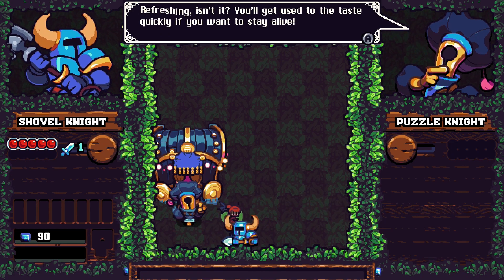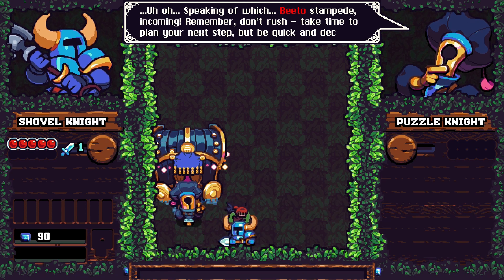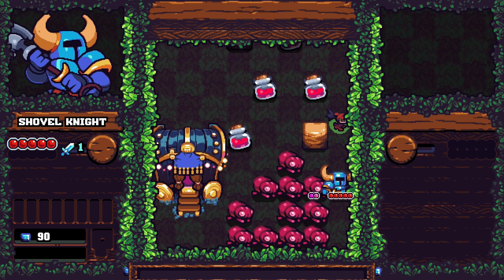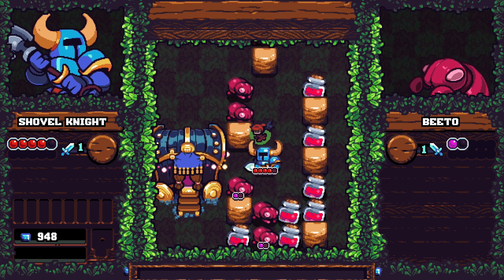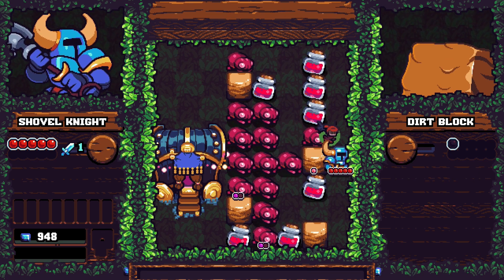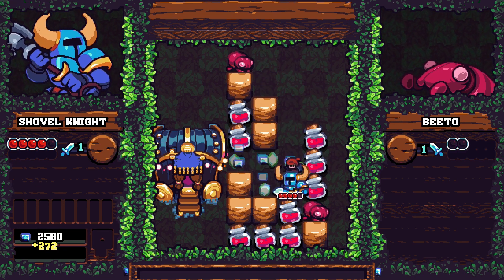Yes please! Refreshing! You'll get used to the taste quickly if you want to stay alive. Lastly, time works differently in the pocket dungeon - it rushes forward whenever you move and passes slowly if you stand still. There's a Beeto stampede incoming - remember, don't rush, take time to plan your next step, be quick and decisive. Just get out of their way and let them build up. Can you chain potions? Yes! This is tricksy. I wonder what point I'm going to end up painting myself into a corner.